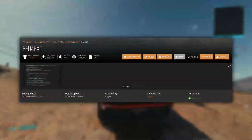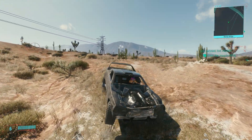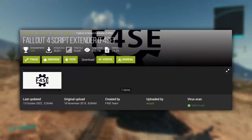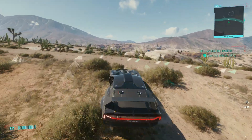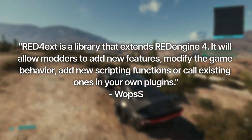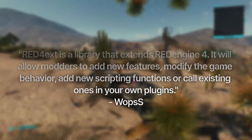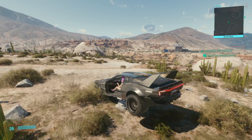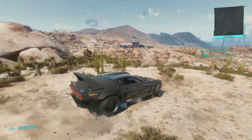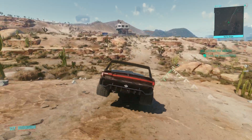Moving on, we've got Red 4 Extender, which is a full-blown script extender for Red Engine 4. Similar to that of the Skyrim Script Extender or Fallout Script Extender, this expands upon the scripting functionality of the game, allowing mod authors to add all new features, modify the game behavior, add new scripting functions, or even call existing ones. This is a requirement for some things that get pretty advanced when it comes to modding this game. And while it doesn't have any requirements itself, it's best used alongside all the others on this list.